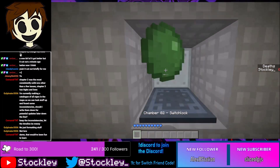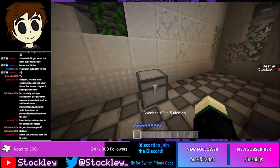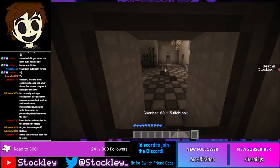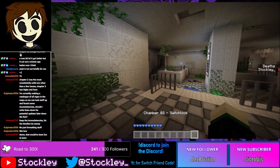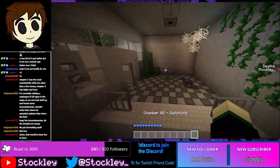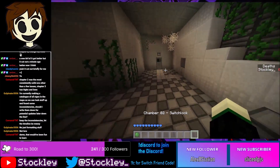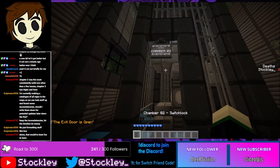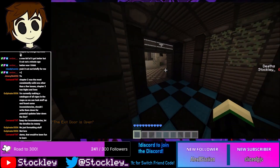I can safely say this is the best chamber two out of the trilogy. Grab the lever, lever goes here, opens this door — but now we're locked out from the exit. What do we do? You can go back and pick up the slime ball, but if you want a shortcut just respawn it, flick the lever again, and then you get to go back to the exit.